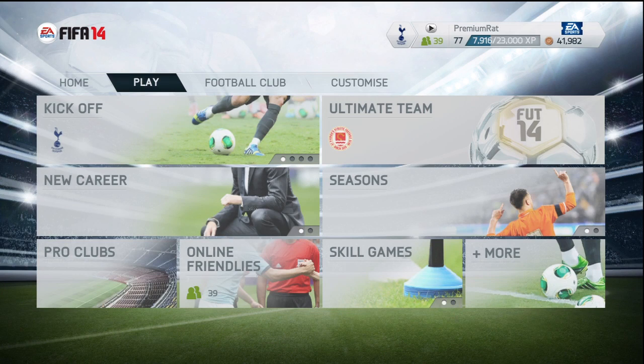What is up guys, the Premium Rat here and welcome to a little FIFA 14 early release tips and tricks video. Today we're going to be showing you how to apply the 99 special player contract card on Ultimate Team.